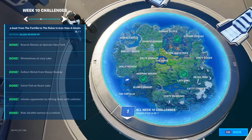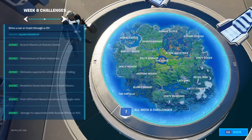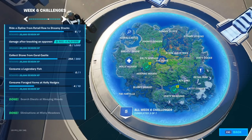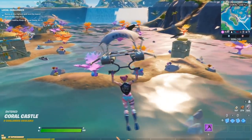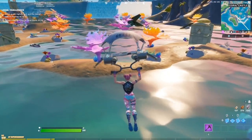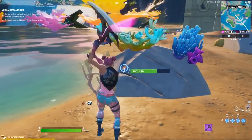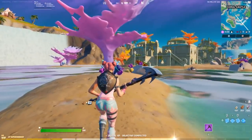I'll hop into a Team Rumble match because in Team Rumble, once you get eliminated, you respawn over and over again, and there's far less pressure than trying to complete challenges in a solo match where people will nonstop grief you. Once you're in that Team Rumble match and you've figured out the challenges you want to complete, just spend all your effort and focus on completing three to five challenges in that game. After completing these challenges, you can actually just go ahead and leave the match, because your progress will be saved, and then make your way on to the next three or four challenges.